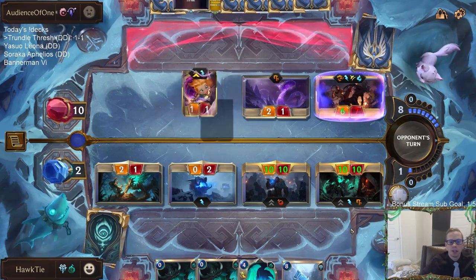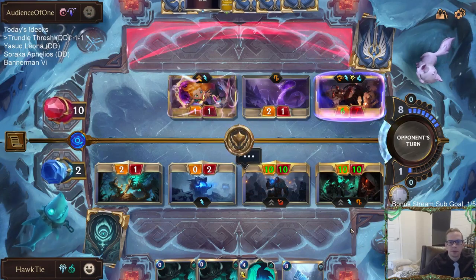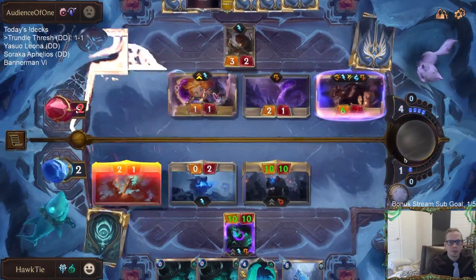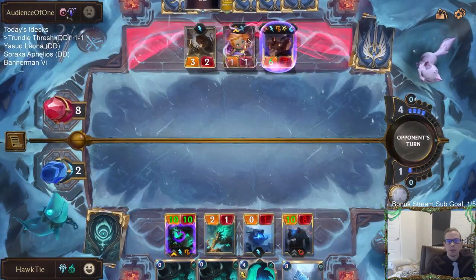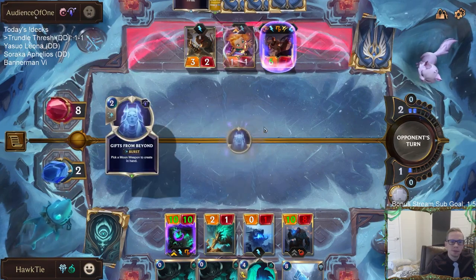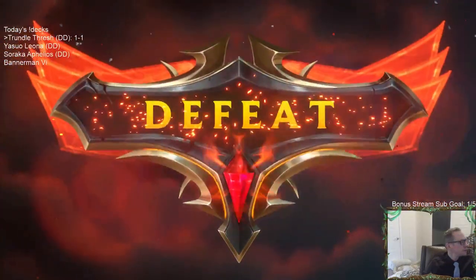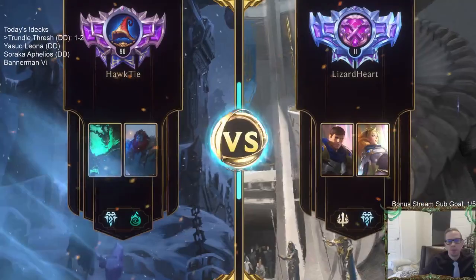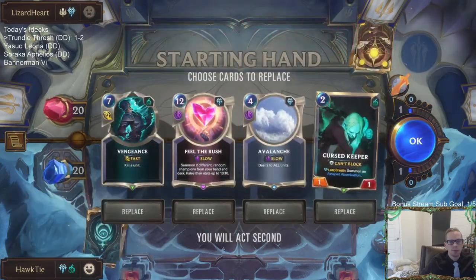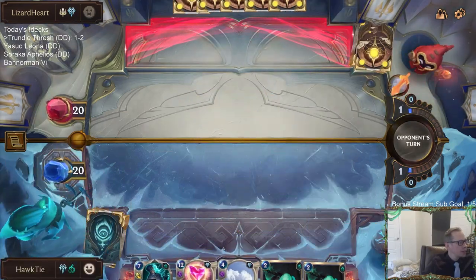They had a good hand with a lot of champions - all three Zoes and a turn five Lee Sin, plus Overwhelm for Lee Sin. Good hand. I'm not really seeing any use for Ravenous Butcher yet. I'm going to keep this hand. We only have one Atrocity, so couldn't have top-decked another one there.